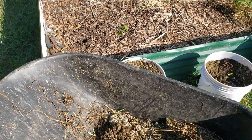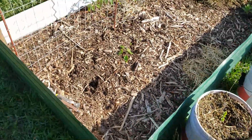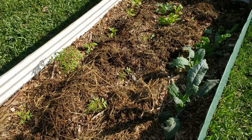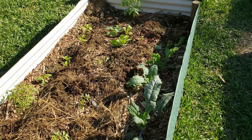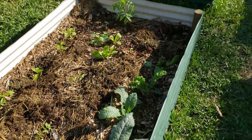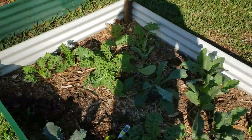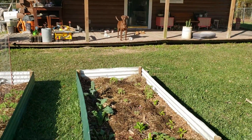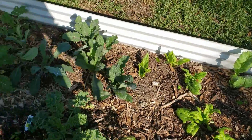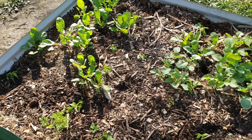This morning I'm fertilizing the garden with the rabbit poo. We keep it below the rabbit cage — you've probably seen it in another video. We're gonna spread it out. Kim told me where we're gonna put it and all that stuff, but so far it hasn't been a 'we,' it's been a 'me.' She done bailed on me. Where'd she go, Scout? She don't want nothing to do with the rabbit poo.